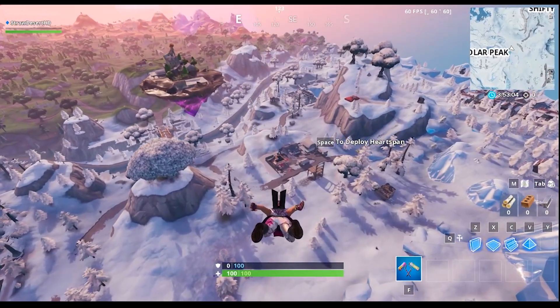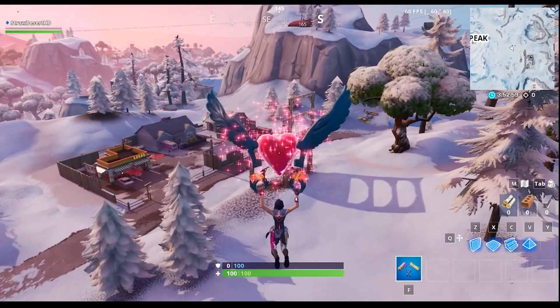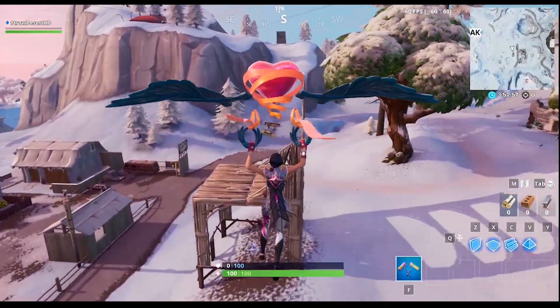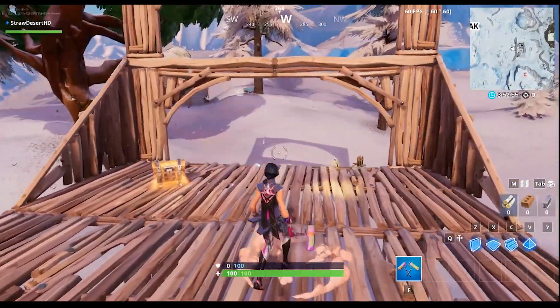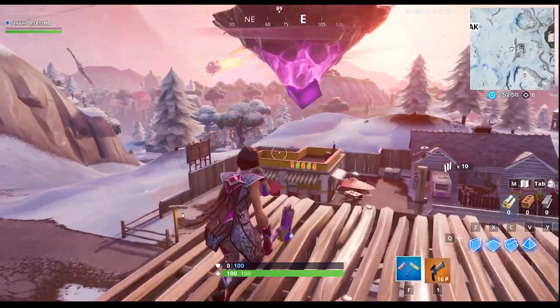The next location is actually literally right next to the cube island currently. This is the Seat for Giants. You have to dance on top of this seat, so just land here and dance. That is your second part for this challenge.